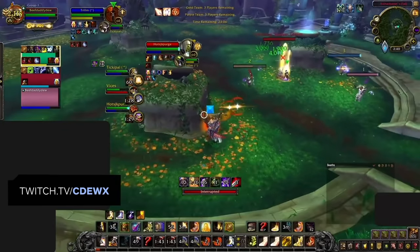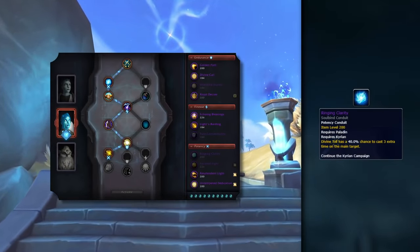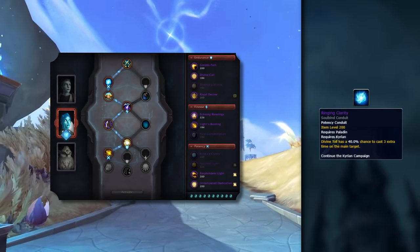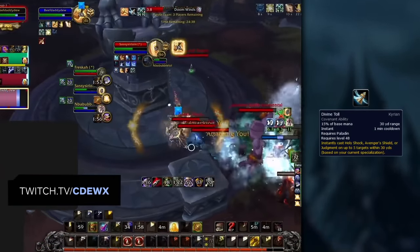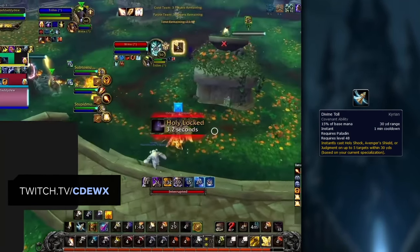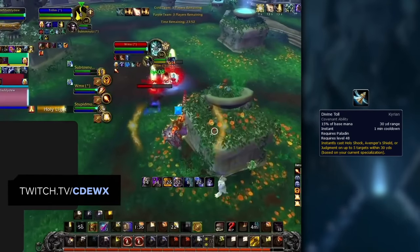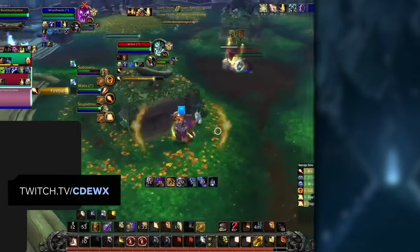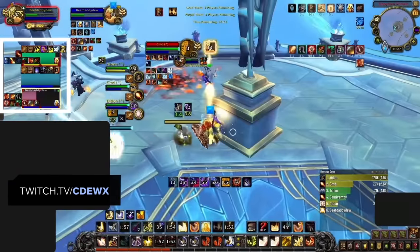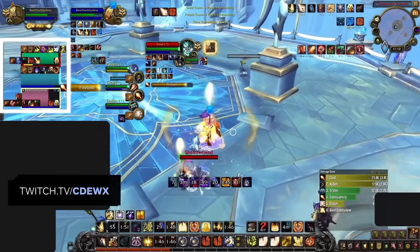Now that you know how to deal with enemy sustained damage output, how should you be healing through burst damage? One of the most important spells in your toolkit is Divine Toll. Make sure that you have the Ringing Clarity conduit to make your Divine Toll even stronger. It does a crazy amount of healing and will essentially top yourself or one of your teammates no matter how low on HP they are. It's also possible to use Divine Toll while locked out of the Holy School. Make sure to use it whenever someone on your team is at extremely low HP, but spend your Holy Power beforehand so you don't get over-capped.